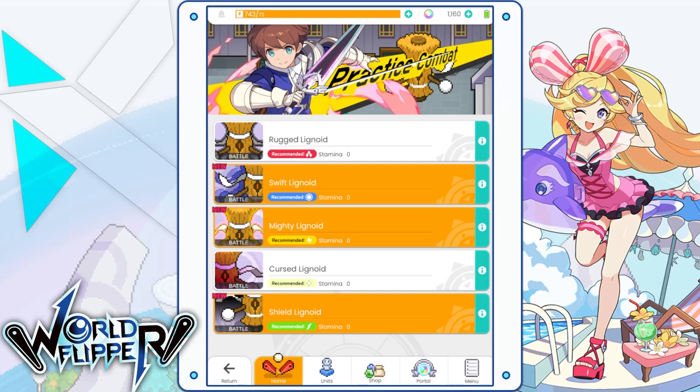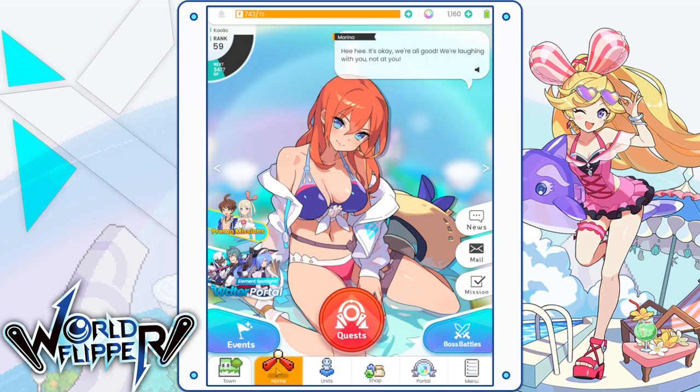I also have a bonus tip to help new players rank up as fast as possible. Whenever you see the icon at the top left activate, that means somebody is requesting backup. When you go in as a backup — a guest — for somebody else's boss battle, you don't consume any stamina. It's a fantastic way to extend your gameplay sessions, and you get a significant boost to rank experience. It lets you level up your account as fast as possible while saving your stamina for things like the main storyline or kaleidoscope quests.